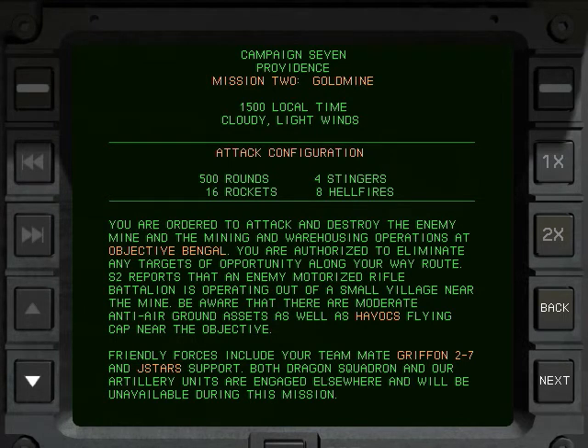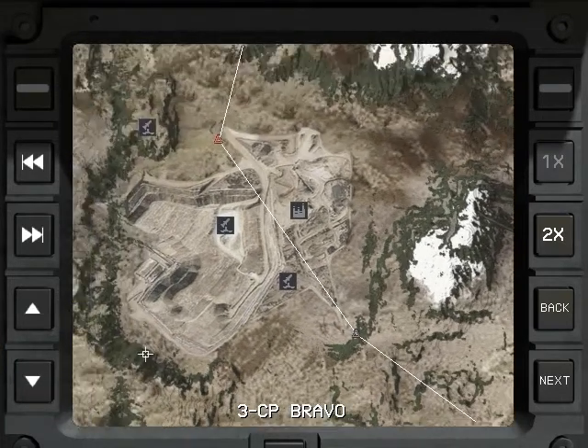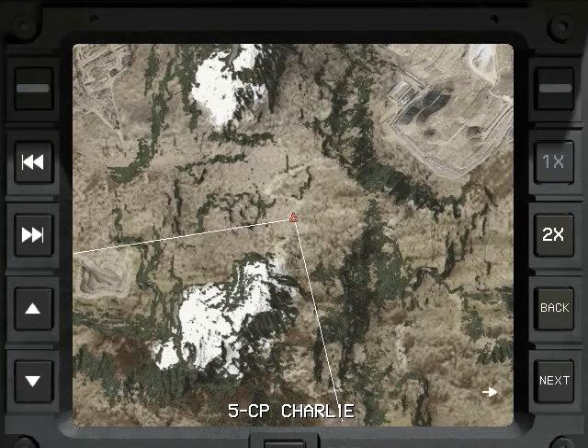Mission 2: Goldmine. 1500 local time, cloudy, light winds. Configuration with emphasis on rockets and hellfires. We are ordered to attack and destroy the enemy mine and sea mining and warehousing operations at objective Bengal. We are authorized to eliminate any targets of opportunity along our route. Intel reports an enemy motorized rifle battalion operating out of a small village near the mine. Be aware of moderate anti-air ground assets as well as Havocs flying CAP near the objective. Artillery units are ranked elsewhere and unavailable during this mission. Seems straightforward enough.